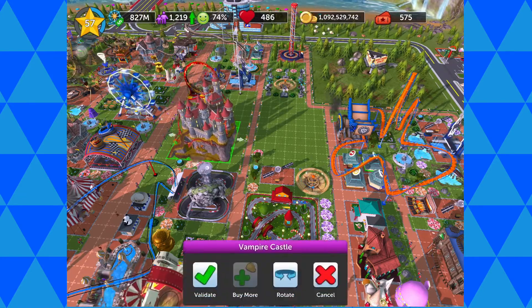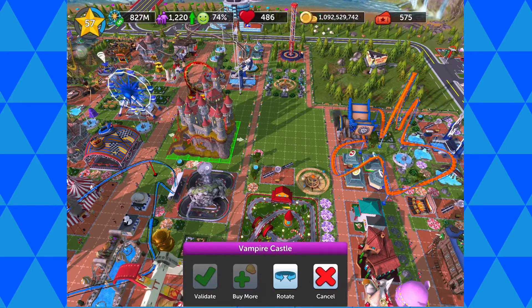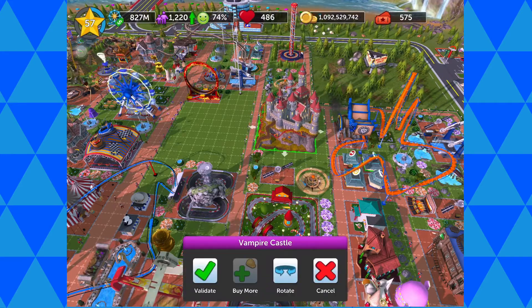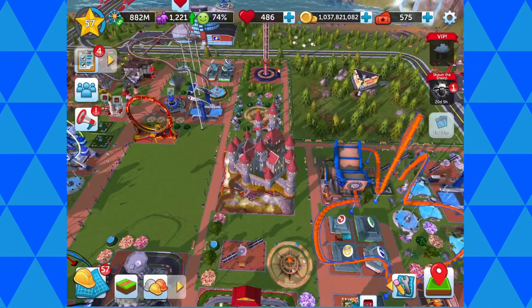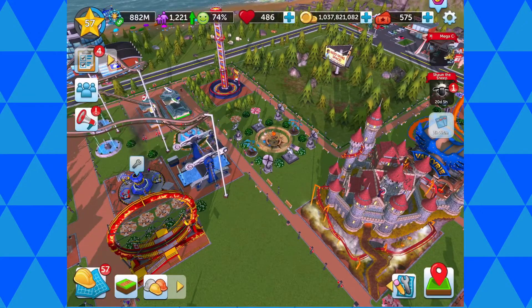There you go — I've collected everything and fixed all my rides. I've got some new thrill rides to put out. I've actually forgotten what this one was called, but I'm putting it out. It's meant to be a scary one, like a haunted house — yeah, that's it, it's a haunted house. There are a few broken rides that escaped me, so I'm fixing them as well.